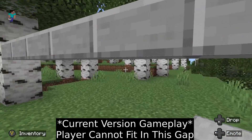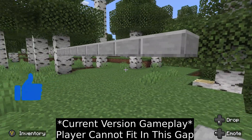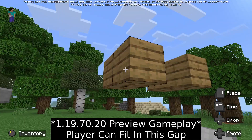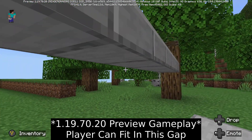The main feature of this preview is the changes made to player sneaking. When a player sneaks now, it reduces your hitbox to 1.5 blocks tall. This means that you are able to walk through spaces that are 1.5 blocks tall, like if a slab is on the top half of a block, you can walk under it if there's another additional block free below it, like this.